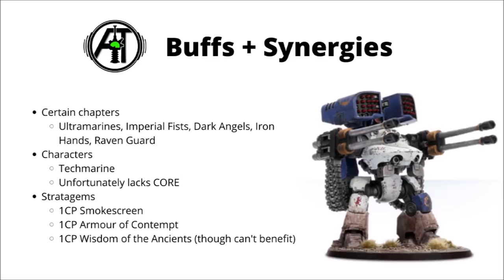Stratagems-wise, he is perhaps a little bit limited. Smokescreen is by far the best in my opinion — getting minus 1 to hit when your opponent tries to focus him down could be a very efficient use of a CP. You've also got Armour of Contempt for a 5+ shrug off against mortal wounds, and potentially if he's in the middle of a core firebase, he could use Wisdom of the Ancients to affect units nearby, though unfortunately it's not going to affect him unlike with other core Dreadnoughts. I'd consider pairing with a Techmarine if you've got a few other vehicles around that he could work on, otherwise he can just be a gun platform that doesn't need much support.